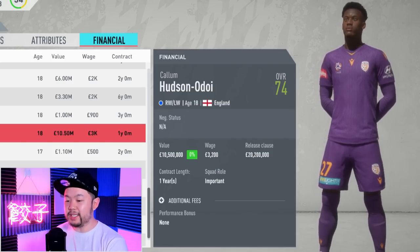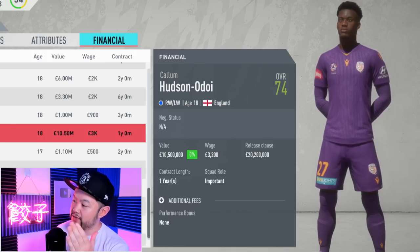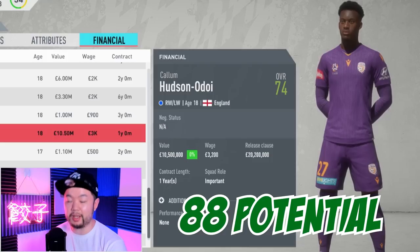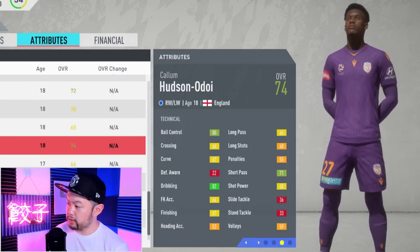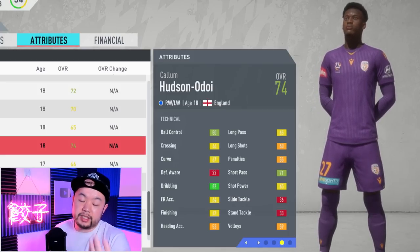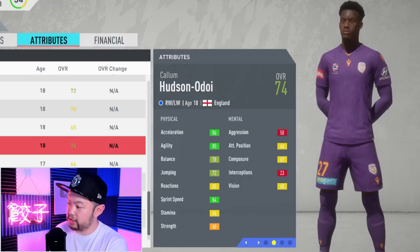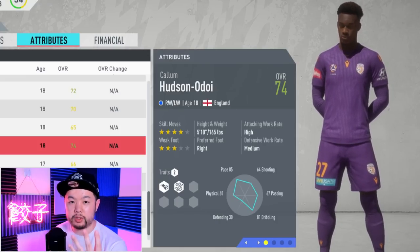Moving on to right wings in the expensive slot, we have another popular name: Hudson-Odoi of Chelsea. The 18-year-old starts out at 74 and has a base potential of 88, with a starter value of 10.5 million. Going into his attributes, as expected he's good at ball control and dribbling, and he's quite pacey: 86 acceleration, good agility, and good sprint speed. Only a three-star weak foot, but he does possess four-star skill moves.